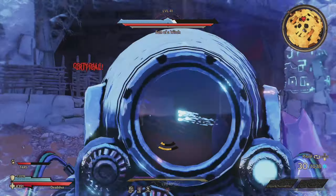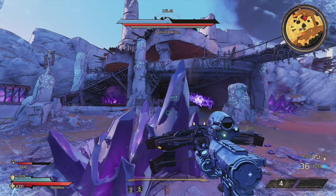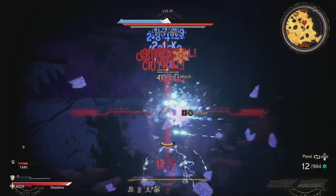Just a couple extra tips for you. Make sure you are utilizing the many obstacles on the battlefield while you are waiting for your sigil spell to recharge and you're vulnerable, as you can hide behind these things and they will block his projectiles while you're waiting for that spell to come back, allowing you to not get shredded in the meantime.